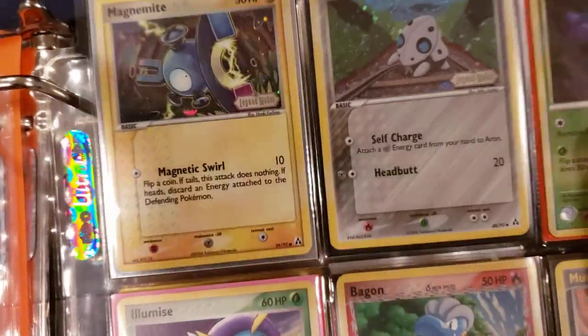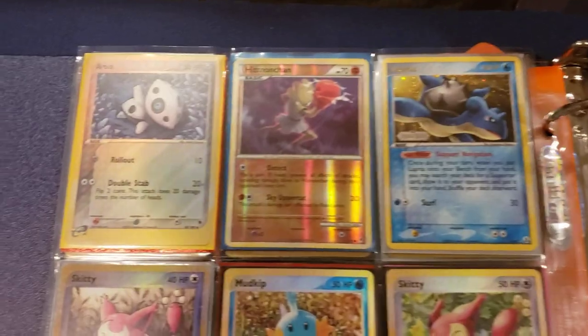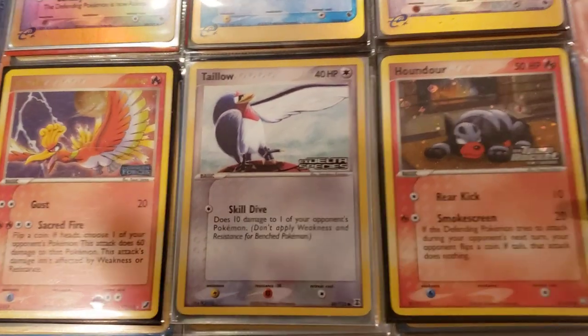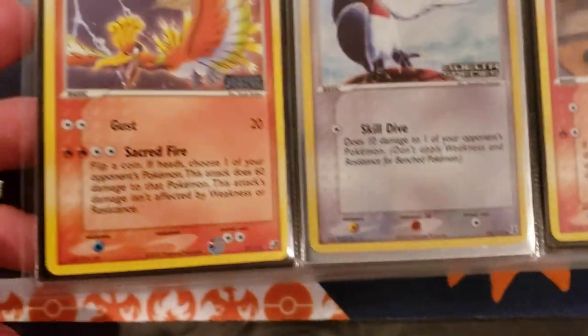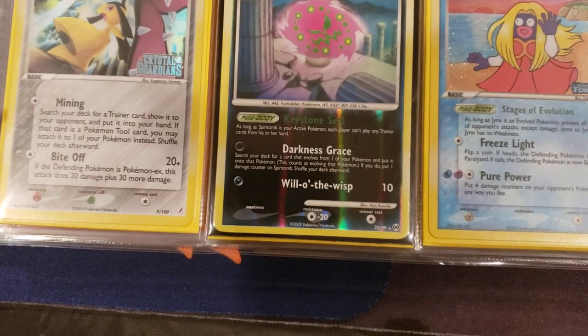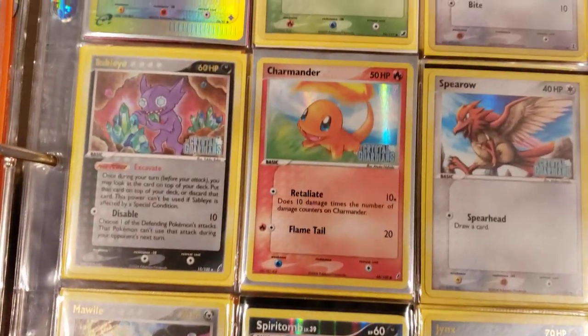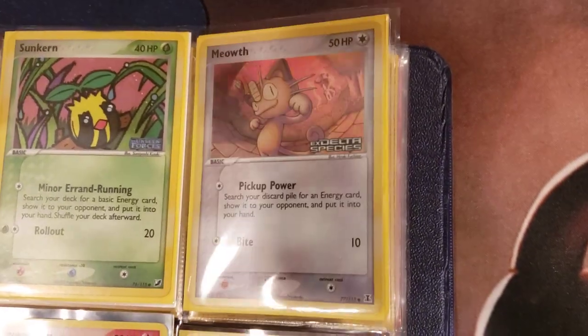That is a sick Magnemite - that's probably one of the sickest holographic Magnemites I've ever seen. Let's go on to what's next. We got the Lapras and some cool cards. There's another Houndour from EX Team Rocket, there's a Ho-Oh - that's dope - a stamped holo with the moon in the background. Look at that Jynx chilling on the beach, Charmander, the Meowths from Delta Species chilling in the cave.